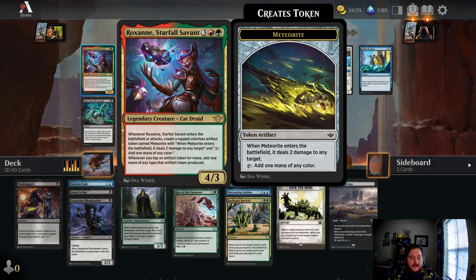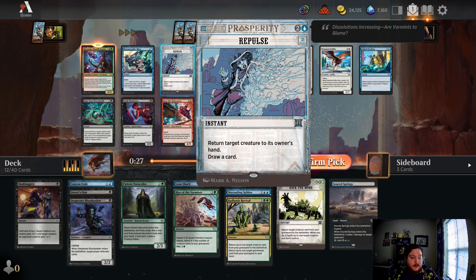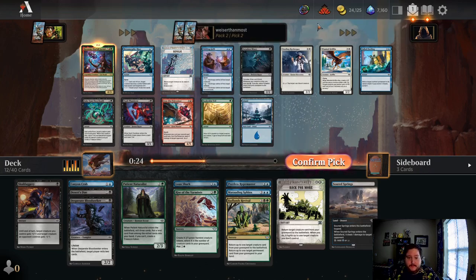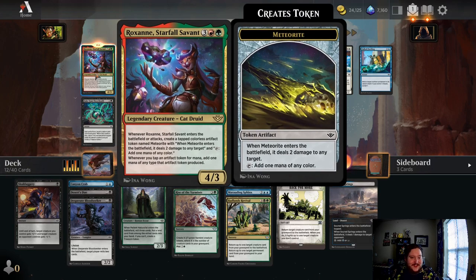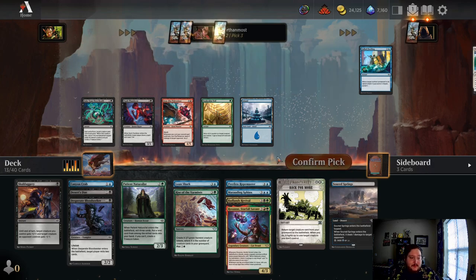Roxanne! Do we splash for red here? She's so good. Whenever she enters the battlefield or attacks, create a tapped colorless artifact named Meteorite. It deals two damage to any target and it can fix your mana. Whenever you tap an artifact token for mana, you get two of it. Just going to check if there's anything else I'd rather be playing — Repulse is awesome, it did really well for us yesterday. Vault Plunder is also an awesome three-drop. But I think I've got to take a flyer on Roxanne — it just seems so fun to play with.